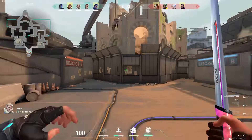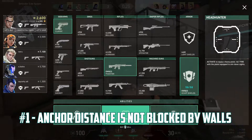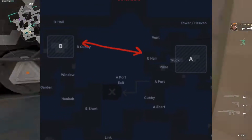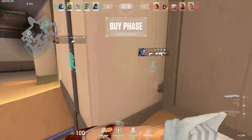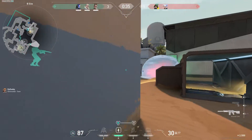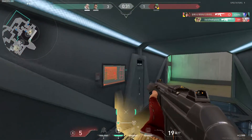First up, Chamber's Rendezvous has a set distance in which you can place your anchors apart. However, this distance neglects walls on the map. With the right positioning, you can make some crazy rotates like this one on Bind. Place your anchor on the very corner of U-Haul and this gives just enough range to set up another anchor in cubby on B site. Now you have instant access to the action on both A and B, essentially covering 2 sites at once, meaning you'll always have an additional player on whatever site the enemy decides to hit.